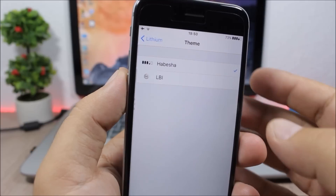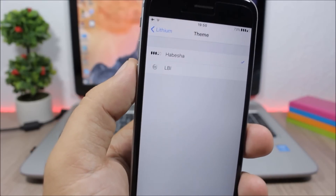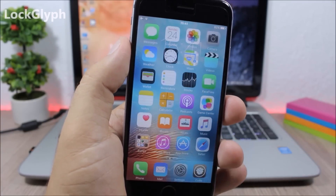Lithium: this tweak customizes the battery indicator on the status bar of your device. If you go to the settings you have an enable button, then under Theme you have two different themes which you can use on your device.